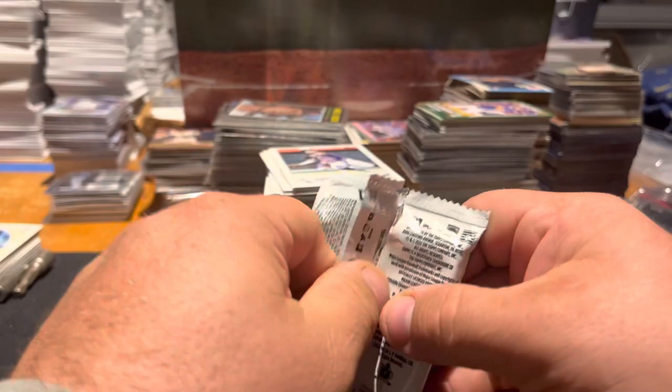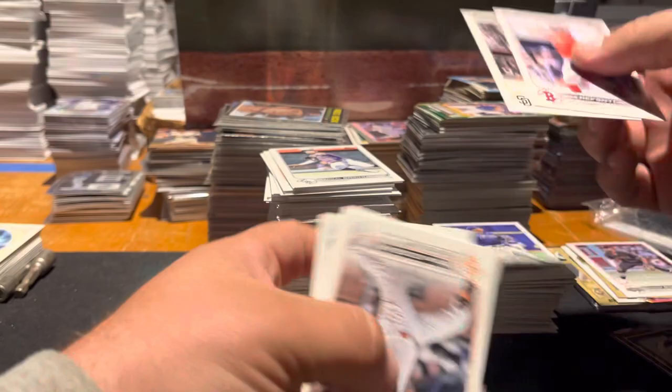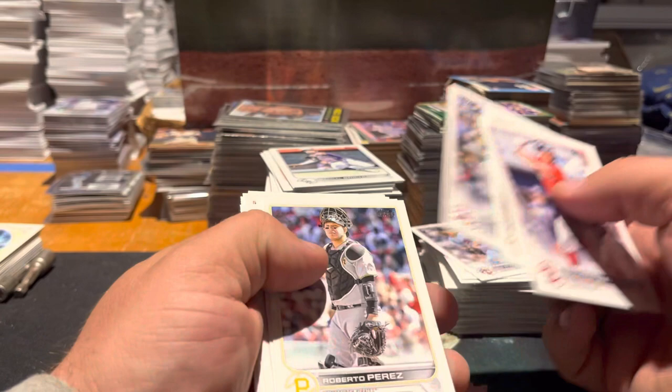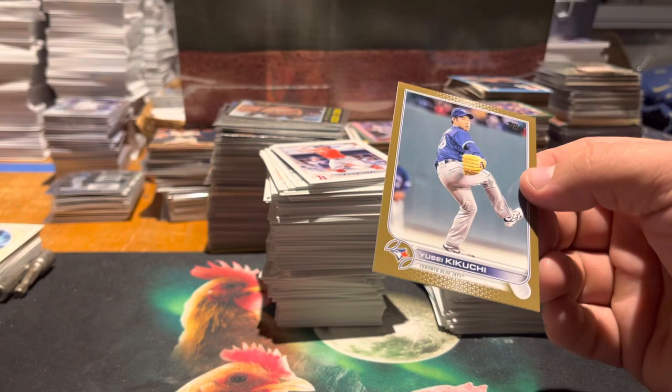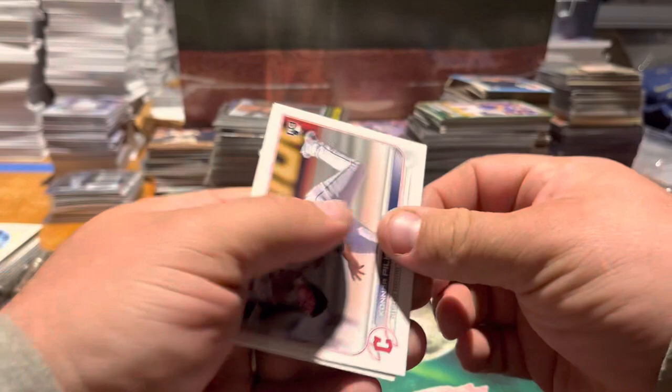Last pack — let's have something amazing in here. Looks like another gold maybe. J-Rod debut, Russ Snyder profile, there's a Wander Franco debut — cool — Duggar, Joe Ryan debut, Dickerson, Perez. Kikuchi gold! So we've got two golds in the pack. A Pilkington rookie, Joe Kelly.